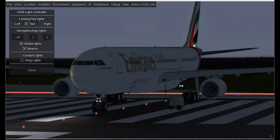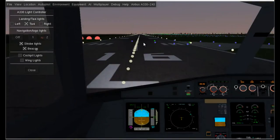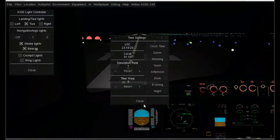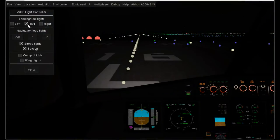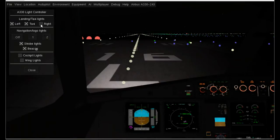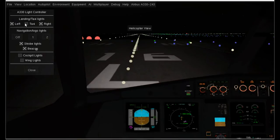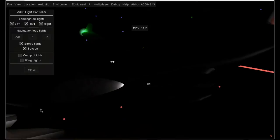I'm going to go back to dusk. We have taxi lights. The cool thing about landing and taxi lights in Rembrandt is that it actually lights up the ground. So if I go to night — here's without taxi lights, and here's with taxi lights. Landing lights do the same. There we go. Much better.